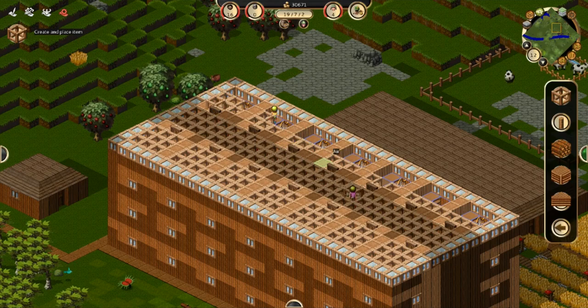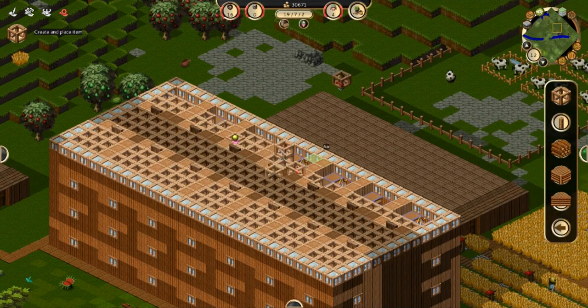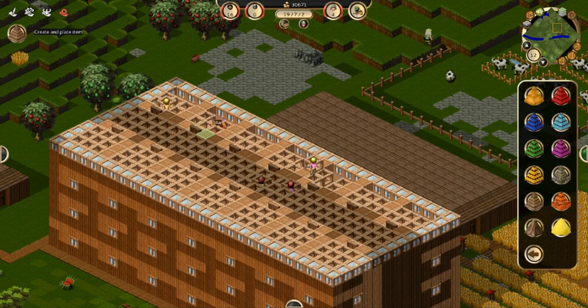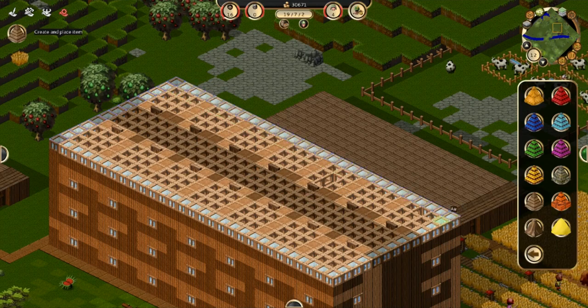Now they're almost done building the scaffolding. I'm gonna go over and take the roof here, and I'm just gonna start by doing the sides because that's where they can get stuck. There's all the scaffolding and now we can place the roof tiles going all the way around on these. I could technically also do this and this without any problems — then they shouldn't be able to get stuck anywhere.